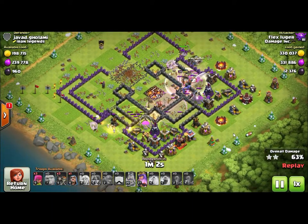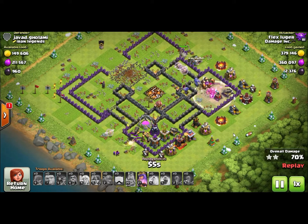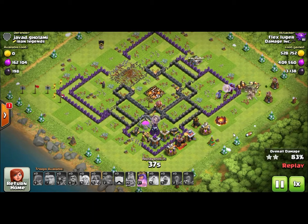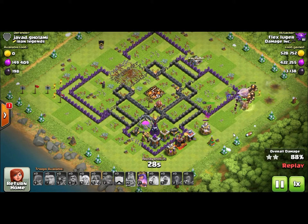Why long range works so well is that the healers stay back behind the troops and are susceptible to air defenses. So as the troops walk in front — the queen for example — everything targets the queen and she absorbs all the damage while the healers keep her alive. If she's losing health too fast, you can put a rage spell on her and on the healers to boost both. The archer queen increases in power and starts blasting things, and the healers double and triple their productivity, keeping her alive through an amazing amount of damage.